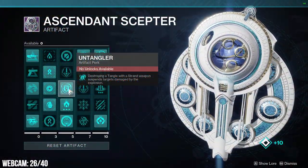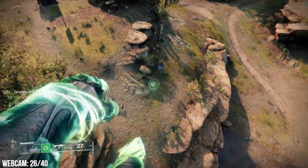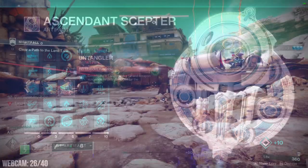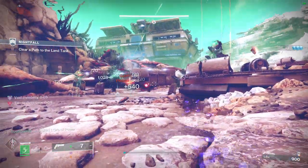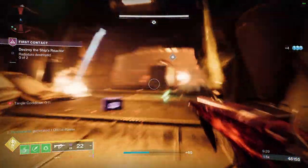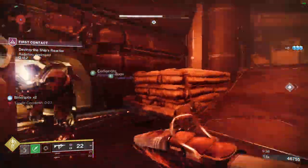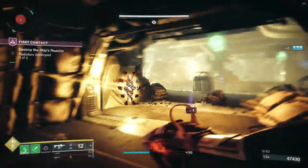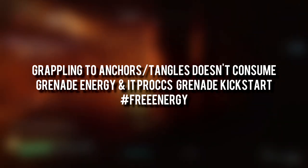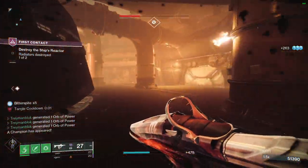We also have our tangles, which create a massive explosion that suspends targets when we break them with a Strand weapon — thanks to our seasonal mods Untangler and Threaded Blast. There is so much more to tangles though: they also work as a grapple point and you can grapple to them infinitely. Here is a little secret that nobody knows — when using the seasonal mod Untangler, your tangles count as an empowered melee when you destroy them with a Strand weapon. This means they proc perks like Golden Tricorne, Swashbuckler, or in our case Assassin's Cowl, meaning you will go invisible and get healed. If you have Grenade Kickstart equipped, you can simply grapple repeatedly to one of your grapple anchors — since grappling to those is free, it activates Grenade Kickstart each time and gives you more grenade energy.